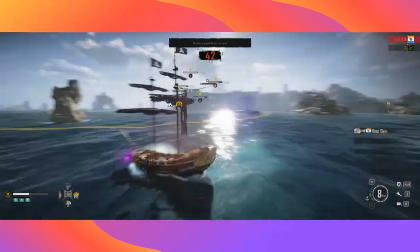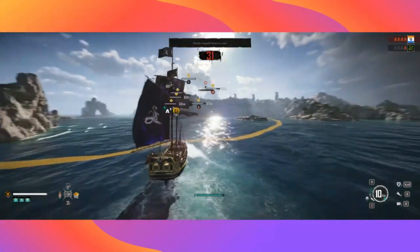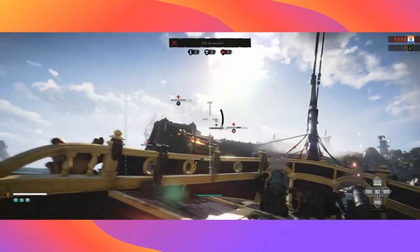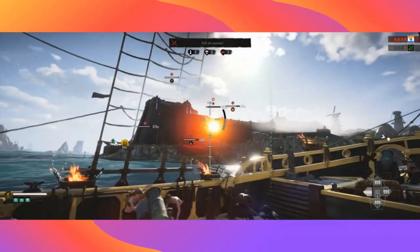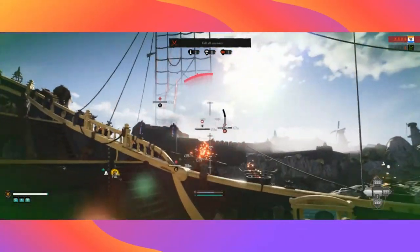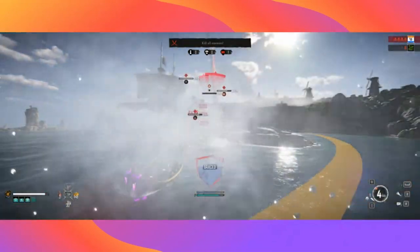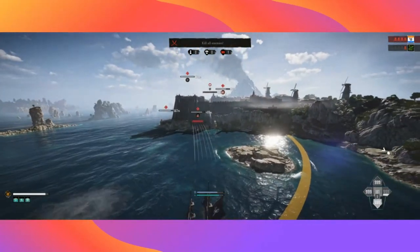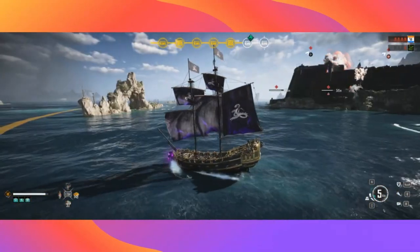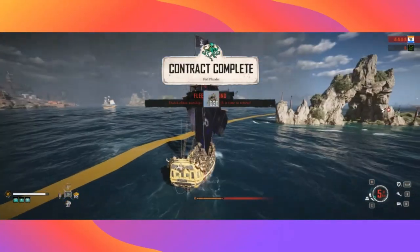Sorry about that — just had to set off in the outward direction there briefly and sit my boy down as he was getting too squirmy. Here we go — going to finish off this wall now. This shot should do — yep, there we go! Now we've just got to get through this chest and if we survive with no other ships coming in — there we go, we've completed that contract. Four thousand resources — four thousand resources don't hurt!